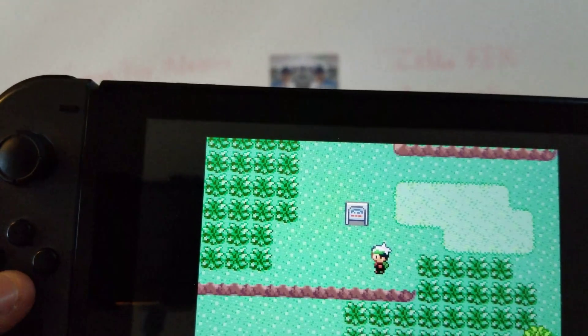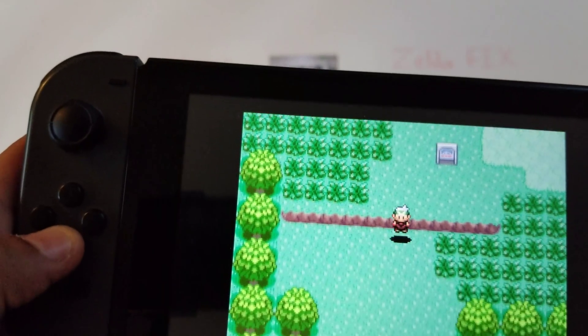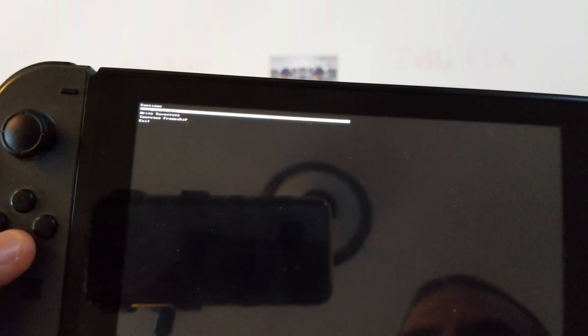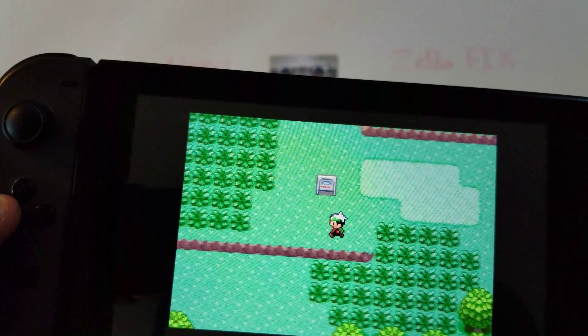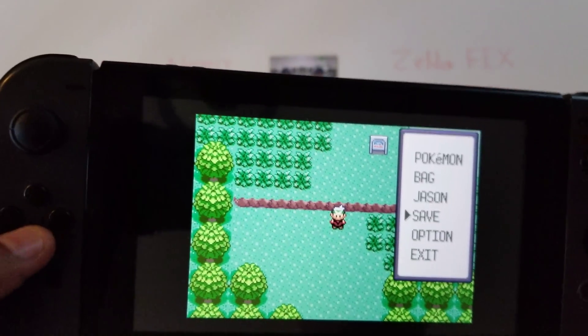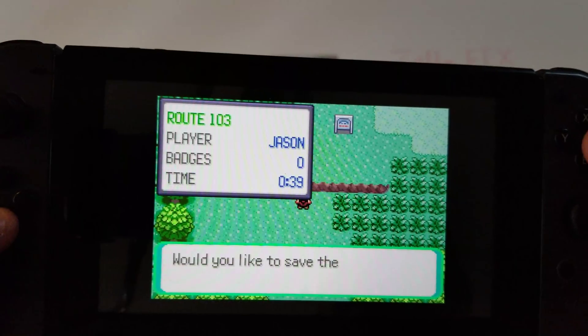I'm gonna try and get a little closer for everybody. You want to go down to 'Write Save' and it will write your save. Then go back to continue. When I push X again and go to 'Load Save State,' I should be back above where I just jumped from — and I can repeat what I just did.